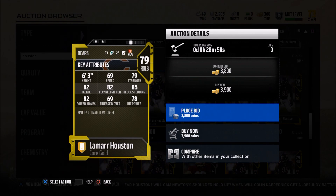Here's the breakdown — basically what I like to use this guy for, very similar to a video I already did with Cassius Marsh. He's got 79 strength, which is pretty good for a budget player. What he really does well is he has 85 block shed and 82 power moves. This guy destroys in the run game. He's also got 69 speed, which doesn't seem like a very high threshold.